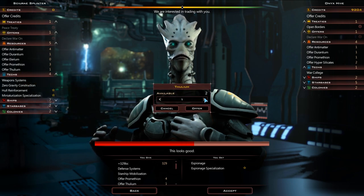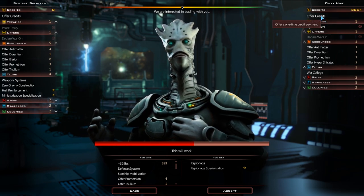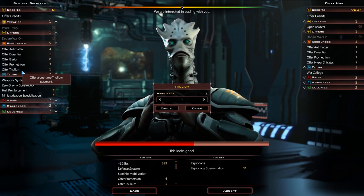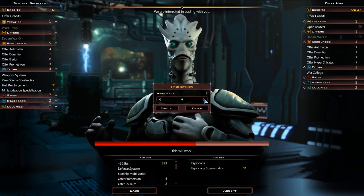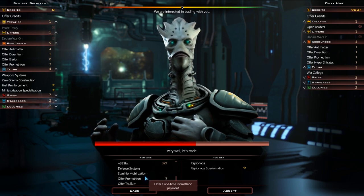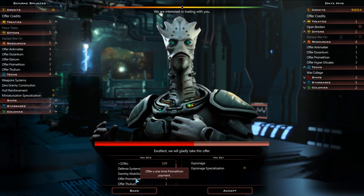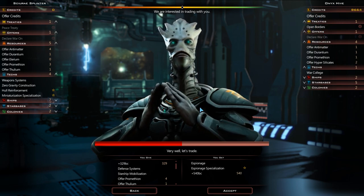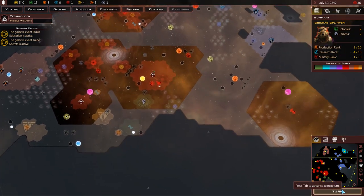I'm going to give you some Thulium. Wow, that is incredibly valuable. Can I have credits? You've got a crazy amount of credits. Can I just give you more Thulium? And then some Promethean? And then credits. I don't think it's worth it - let's decrease the amount of Thulium, decrease the amount of Promethean, and then just offer credits. Accept. There we go. We are pleased with the trade - I am pleased with the trade too.